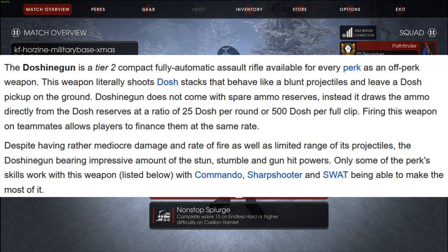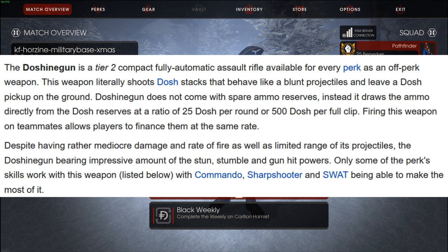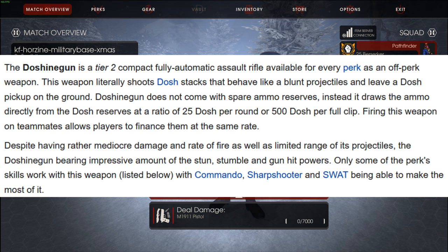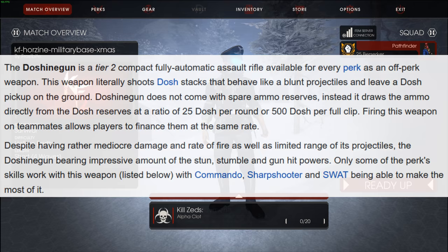This weapon literally shoots out Dosh stacks that behave like a blunt projectile and leave a Dosh pickup on the ground. The Dosh Gun does not come with spare ammo reserves. Instead, it draws ammo directly from the Dosh reserves at a ratio of 25 Dosh per round, or 500 Dosh per full clip. Firing this weapon on teammates allows players to finance them at the same rate. Despite having mediocre damage and rate of fire, as well as limited range, the Dosh Gun bears impressive stun, stumble, and gun hit powers, with Commando, Sharpshooter, and SWAT able to make the most out of it.